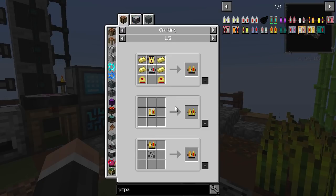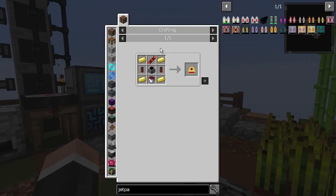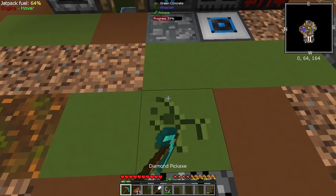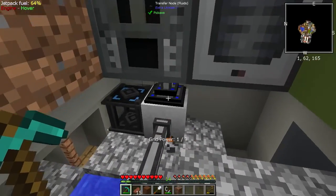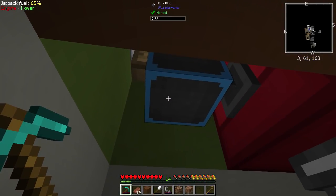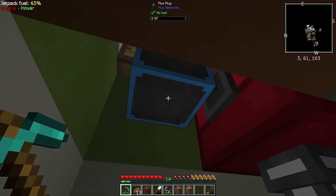I've got the hardened jetpack, which is tier two, and that's because I need destabilized redstone, so I had to get into machinery a bit more. What I've done about our power is I've added some flux stuff — and for people who don't know, this is a way to wirelessly transfer RF. There's a flux plug and another one as well, and you can see the input is all happening, which sends it to the flux network.